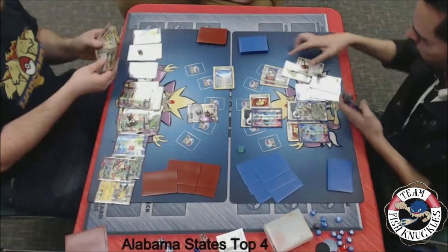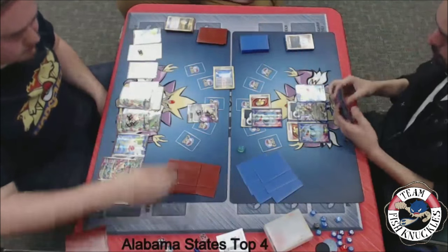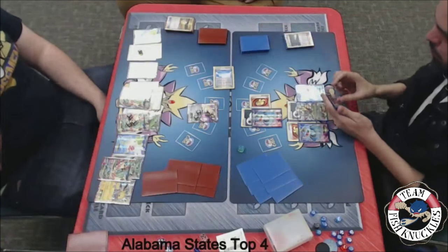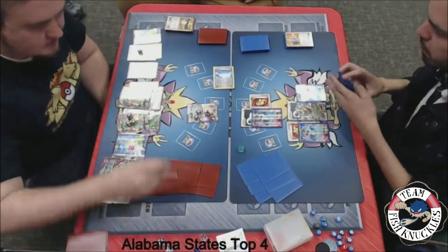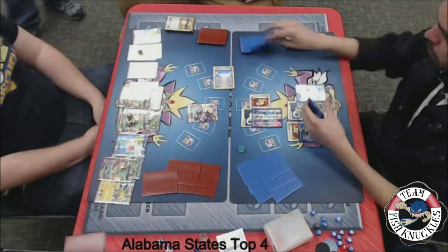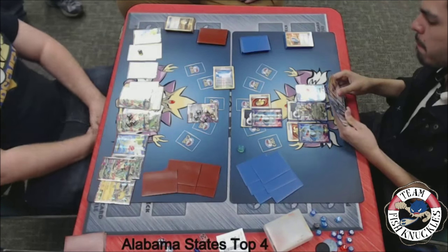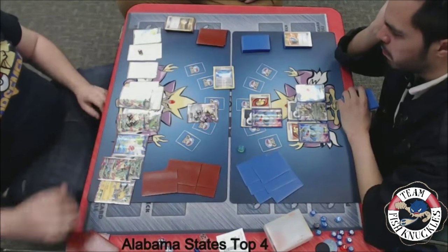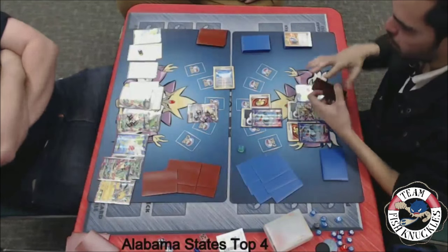A Hex Maniac will do 50 damage to that active Aegislash. On to Blake's turn, we'll see a VS Seeker for Hex Maniac — do another 50 damage. Can Jose knock out this Aegislash by just Quaking Punching it with Hex Maniacs? That would be pretty crazy. Jose does have VS Seekers in his hand, so he can't take a knockout this turn, but we're just going to have a Quaking Punch. I think Jose's going to try to deck out Blake, maybe.